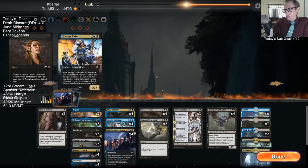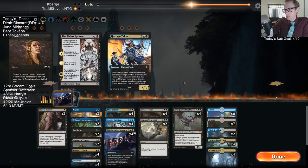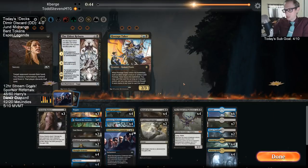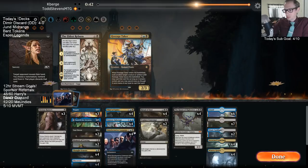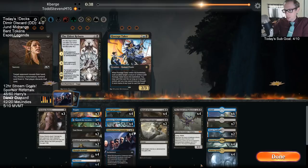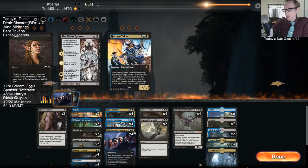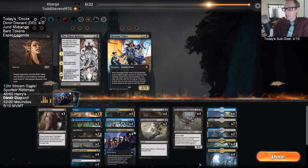No Hostage Taker, no Eldest Reborn, no Campaign. Haunt of the High Tower is going to be really slow without Campaign though. But I'm playing another Search for Azcanta, because Azcanta can find counter magic and everything.